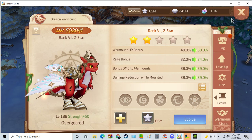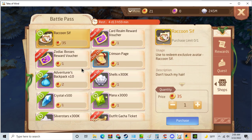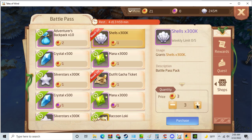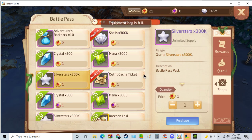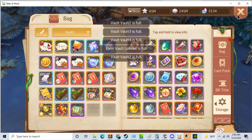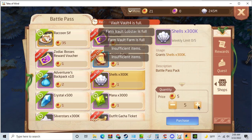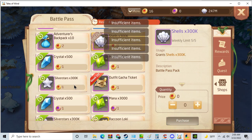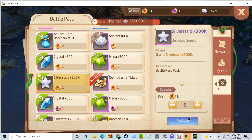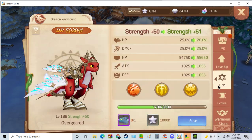I can fuse one more time if I exchange some silver stars from the battle pass. You can get silver stars from the battle pass, and you can also get silver stars from guild welfare for upping your war mount to rank 8.